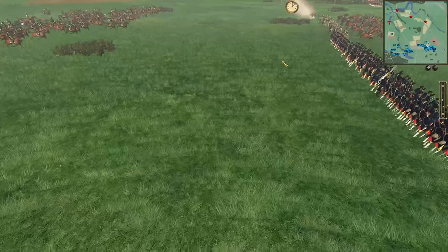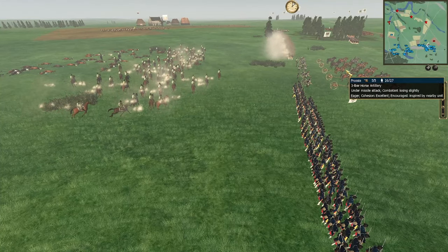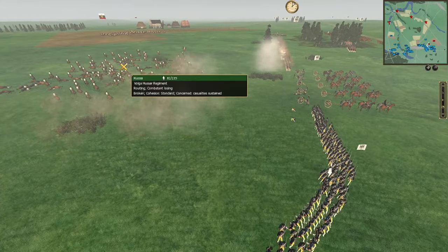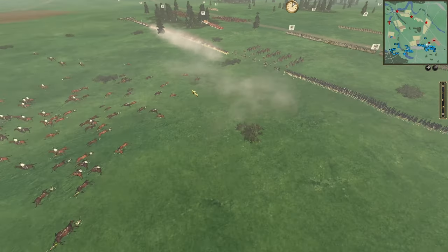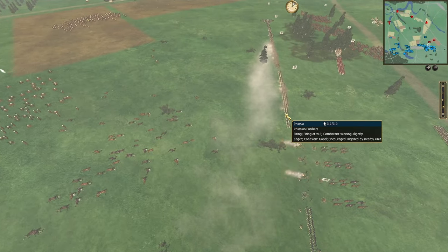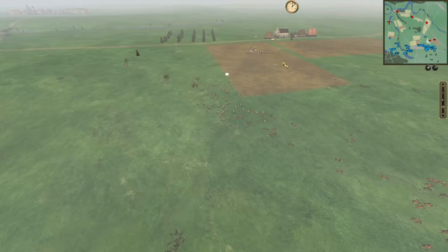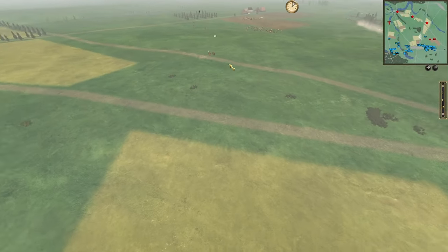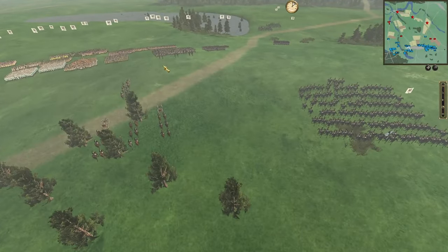Those guys are facing the wrong way — they got a volley but only killed one, killed a couple here. Even with only a few units firing, a frontal charge of cavalry against prepared infantry didn't work. Artillery shattered them, so that unit's not coming back. The Prussians take the advantage on the first conflict; now the other Prussian armies are moving up.